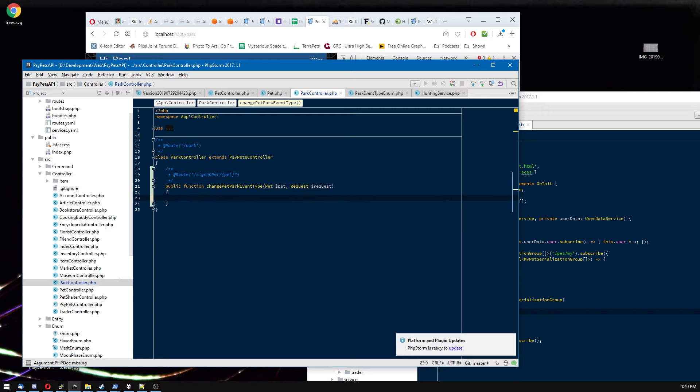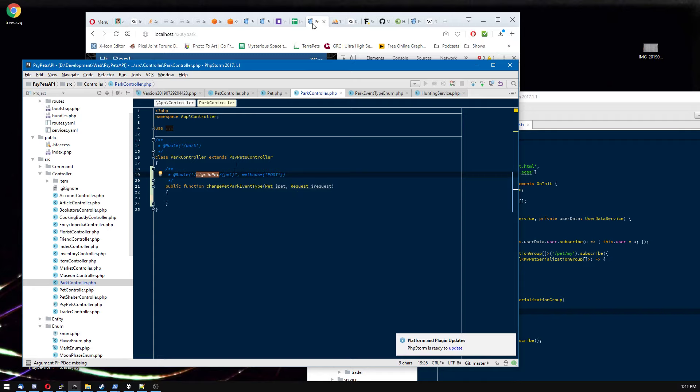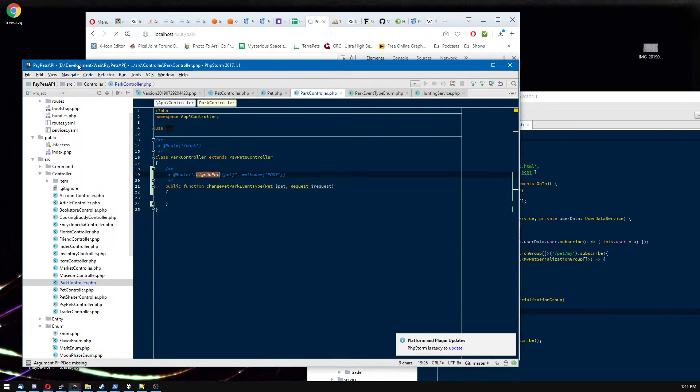I don't have any way to let you change that data in the database, so we'll have to make that. I have a park controller with nothing in it, so let's make a new function — a public function. We'll call it 'change pet park event type.' It really doesn't matter what we call the function. What does matter is what we call the URL, which we indicate with the route annotation. This is just some Symfony stuff. The URL will be slash park, and within that slash sign-up-pet, and then we want to know which pet to sign up.